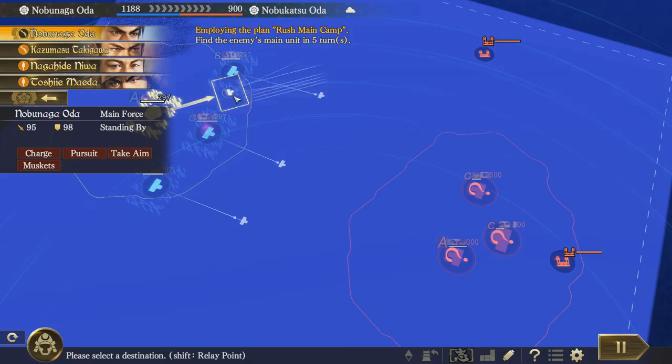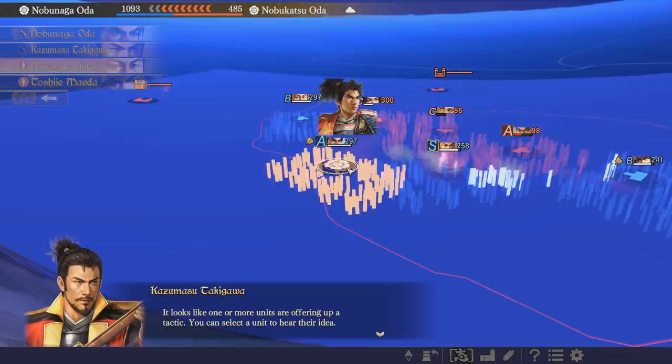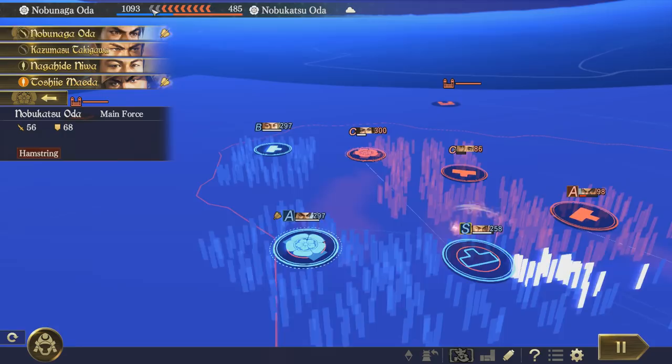This battle is on a relatively smaller scale. We do have four units compared to their three, so we should be able to do some flanking and hopefully annihilate them. I didn't actually realise we were almost in a civil war to begin with — probably should have looked into that. Fire! Keep firing! Nobunaga wants to fire too. This should be a whitewash — they don't seem to stand a chance against us.